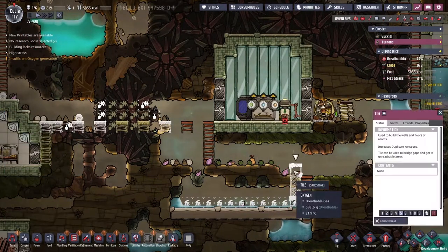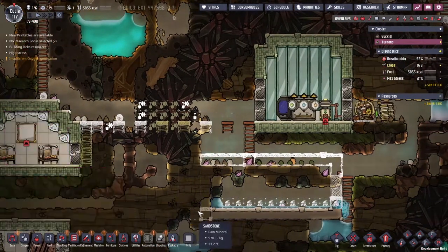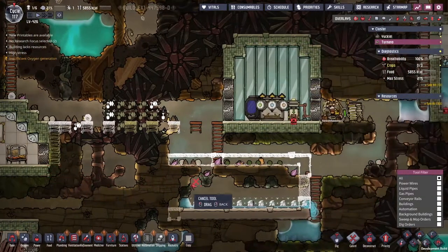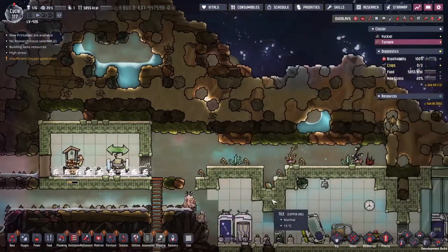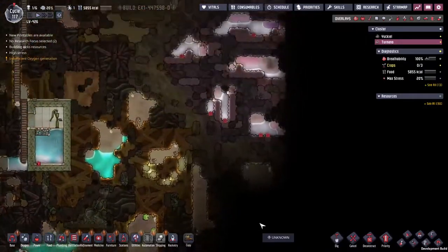This guy is just going to be my egg producer. He's just here to make more hatches. It looks like we're one block short here - let's move this over. He's got a toilet here, that's nice. I appear to have neglected to give him a bed - oh look, there's a bed. Beautiful. Looks like everyone's got everything they need.